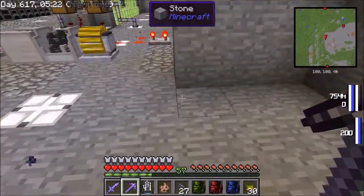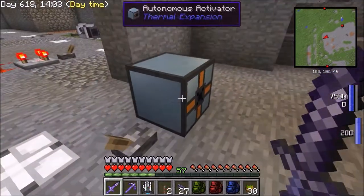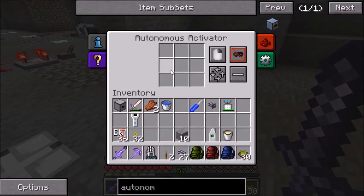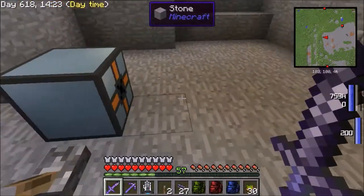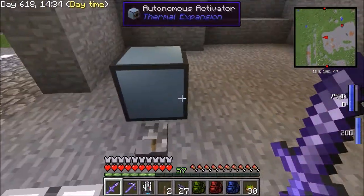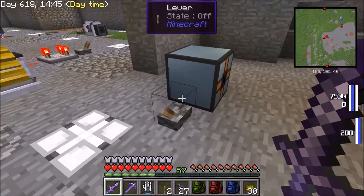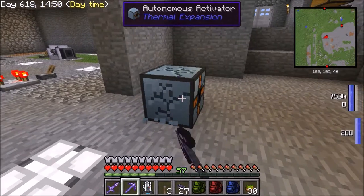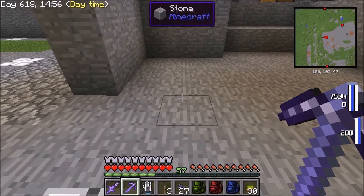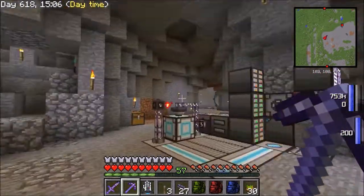The bug that exists with spawn eggs does not exist with the item dropper from Extra Cells. The autonomous activator from Thermal Expansion seems to work properly. Sadly I can't show that because I put my only zombie pigman spawn egg in, activated it, it summoned a zombie pigman as intended, and the egg was gone. So I will be using the autonomous activator - it's probably the easiest solution. I already know I can pipe items into it, so I should have no issues setting up the facility to supply it with zombie pigman spawn eggs, spawn the pigmen, and feed them into the mob harvester from RotaryCraft.